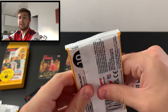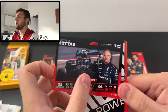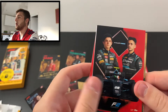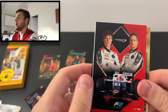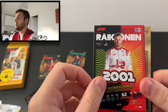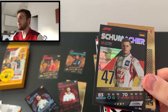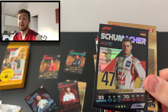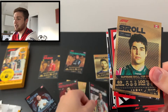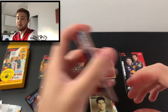One more pack in our hunt for rookies. Final pack of Turbo Attax open: F1 Speedster Valtteri Bottas, the front of the Haas puzzle, HWA Race Lab team logo, Campos logo, AlphaTauri logo, the back of the Alpine team puzzle, Kimi Räikkönen First Season Rookie Flashback, Lando Norris F1 racer — nice — and Mick Schumacher Race Superstar card for Haas. But it's not his rookie card, and we've got a duplicate: Lance Stroll Supreme Skill Top Speed.